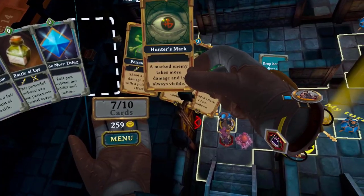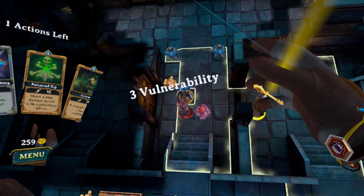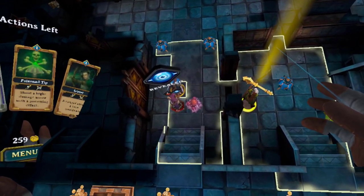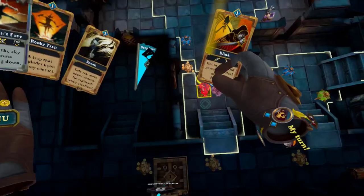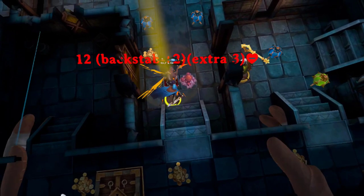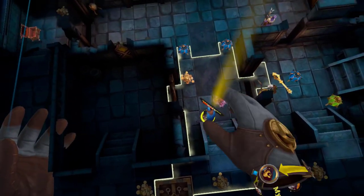Number 16. A great card with stackable effects is Hunter's Mark. This makes the enemy more vulnerable and increases the damage it takes when attacked. You can use it multiple times on one creature to increase the damage it takes, and it's fantastic to combine with powerful attacks like the backstab.